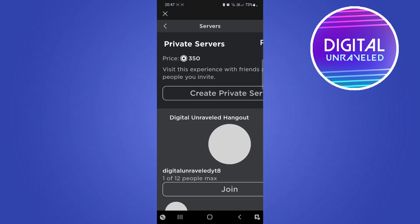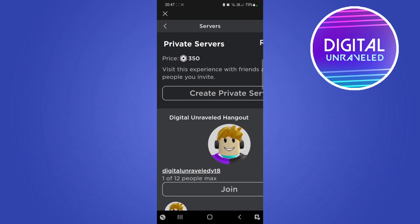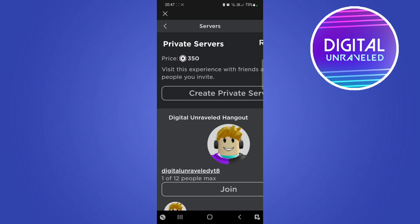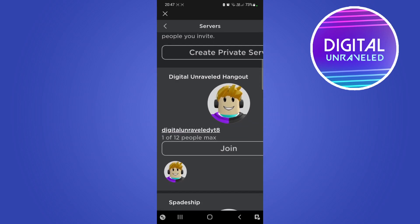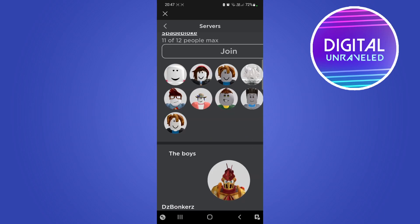On my phone it does show it zoomed in a little bit so it looks a bit funny, but you can see here it has the private servers. You can see they cost 350 Robux for this specific game. There's my private server for that game — the Digital Unraveled Hangout — and then some of my friends have private servers as well.